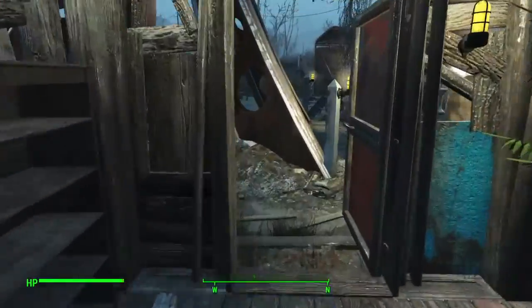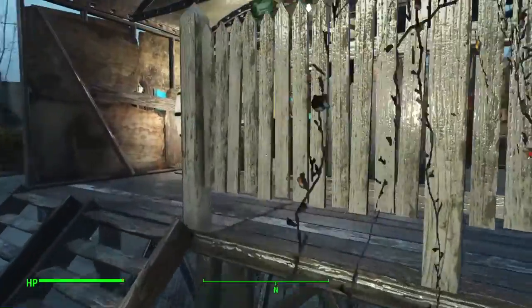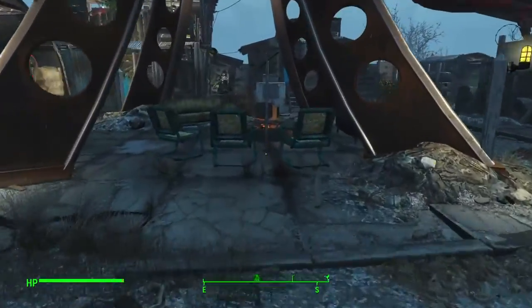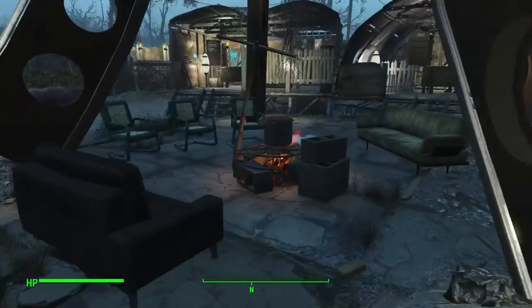Down here we've got my bar and my general trader. Just in here we've got a little cooking station with some seats to make it look like a bit of a campfire area.